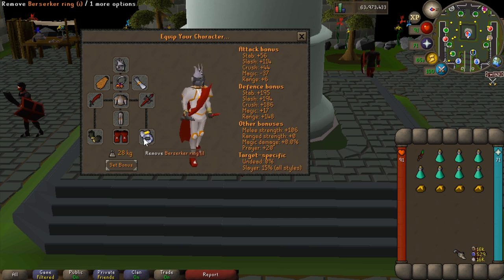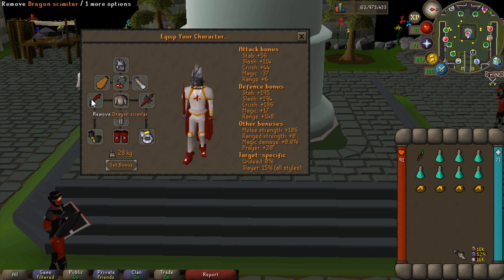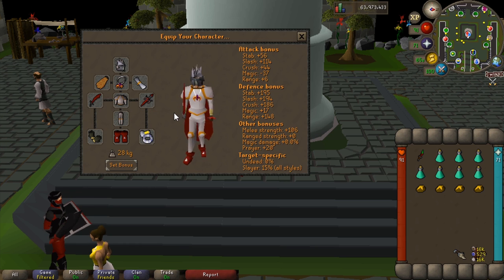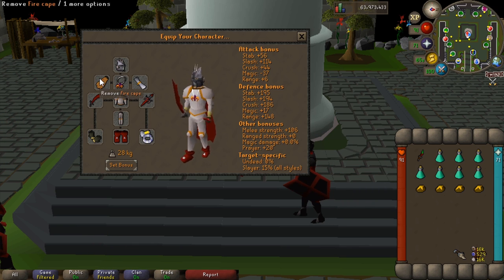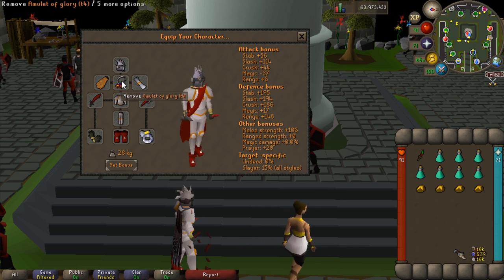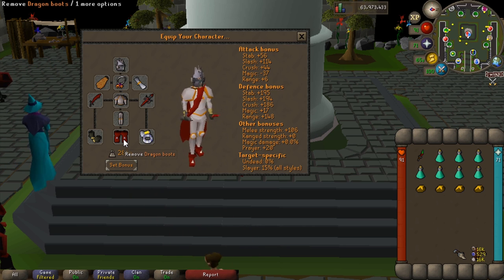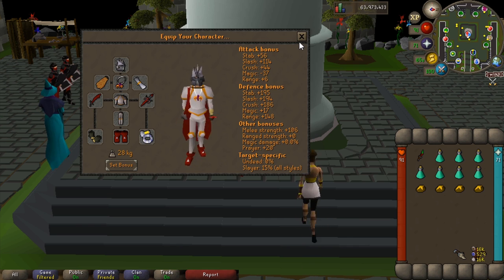I've also got strength-increasing armor: barrage gloves, an imbued berserker ring — that could be a warrior's ring or whatever your best-in-slot ring is — a dragon defender, and a dragon scimitar. I would probably upgrade to a whip, but I'm currently at 85 slayer as an ironman and haven't gotten lucky yet. I've also got a fire cape and a glory amulet at tier 4. Whatever your best-in-slot cape, amulet, and boots are, use those.